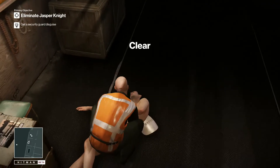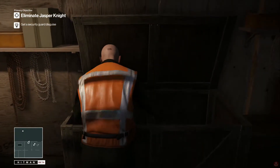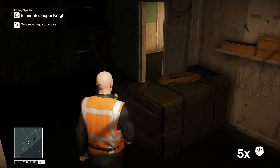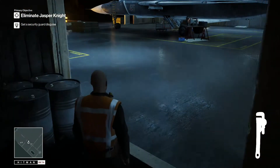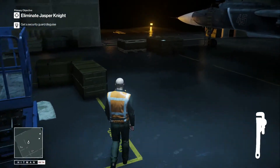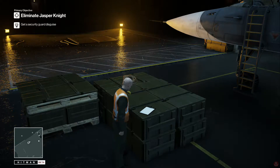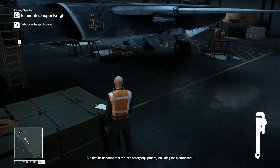Quickly drag him and put him in the wooden crate here - so far so good. You're then looking for the wrench, which is just here. Pick that up and then go back out towards the plane. The only ones you need to worry about here are the other two guys in the high-vis.